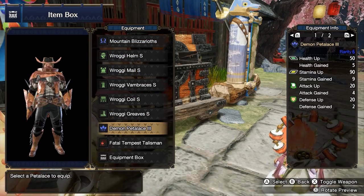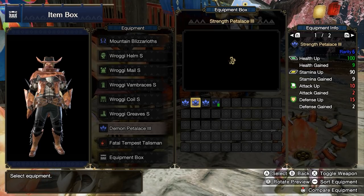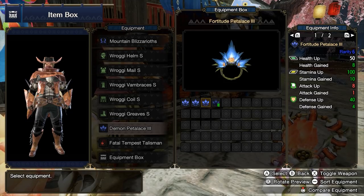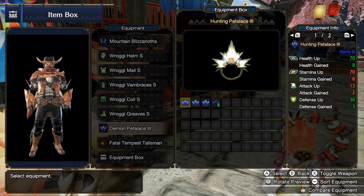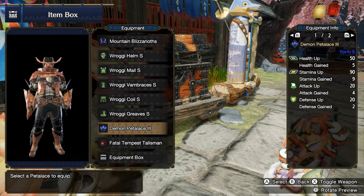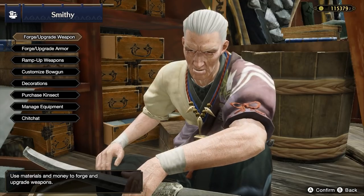You have a new piece of equipment known as a petalace. This gets periodically updated for free as you progress through the main story. You'll also gain access to a few other petalaces at a certain point. Don't worry too much about your petalace and just pick one. They are not overly impactful. I will have a demon petalace equipped throughout the equipment updates well before you have access to one — please just ignore it and choose your preferred petalace when you get access to it.